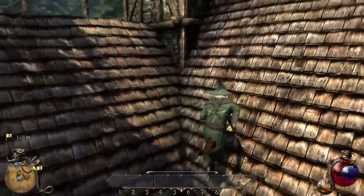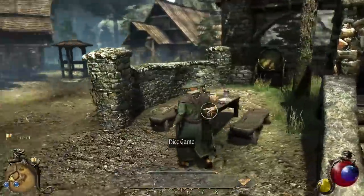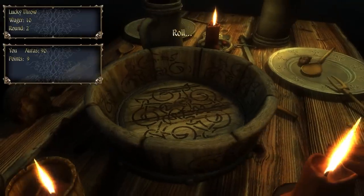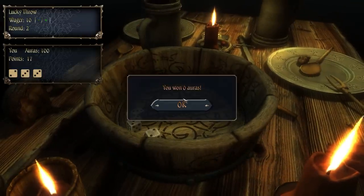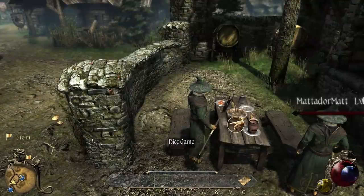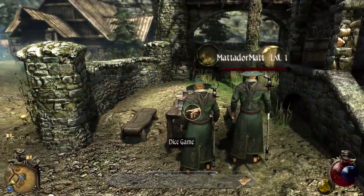Matt, quick, get over here. I found a guy that's selling a dagger, but I'm on my way. I just rolled them, I think. I won zero auras. Did you get money? You won zero. I want to quit. I'm rolling again. And this is how Matt falls into his crippling gambling addiction in Two Worlds 2. I won zero auras again.